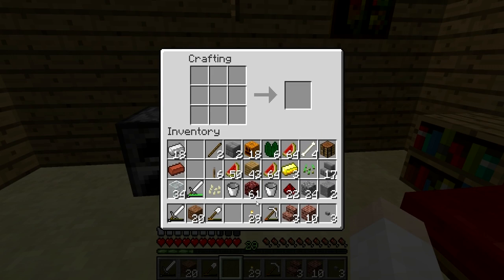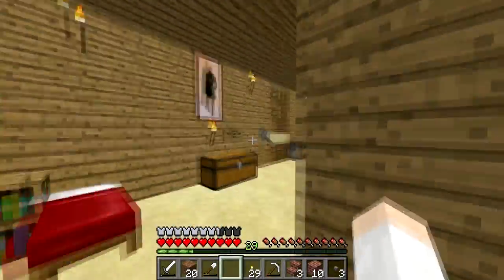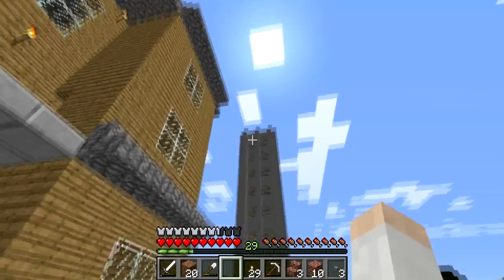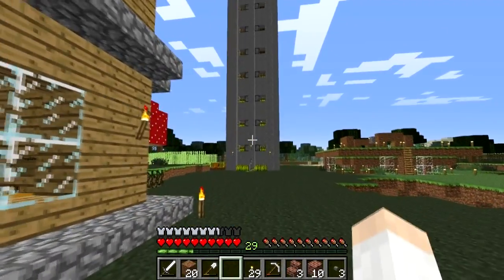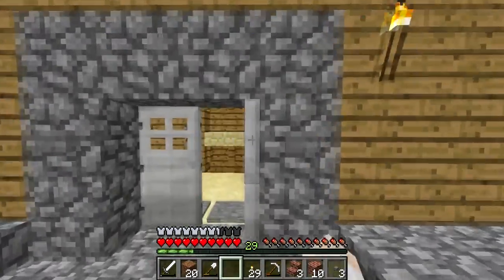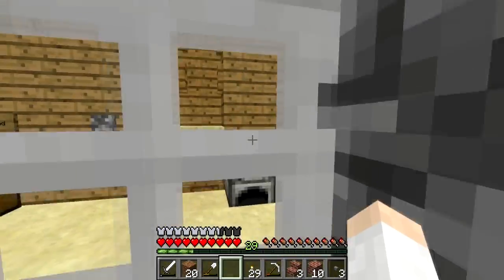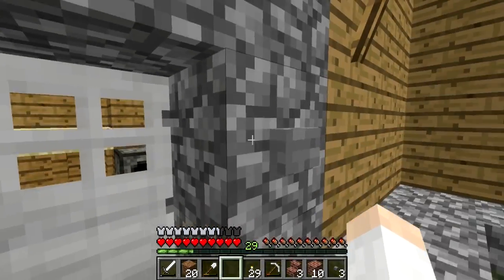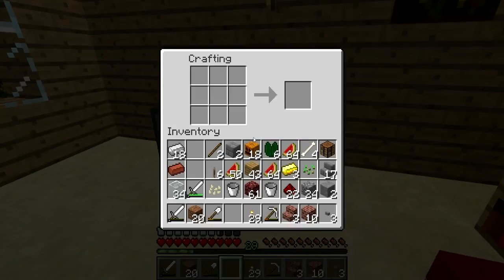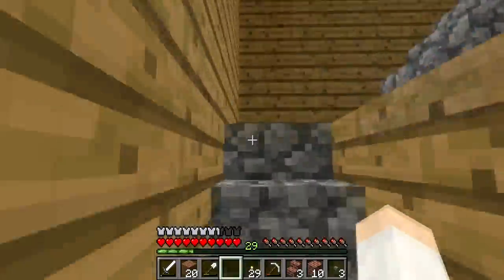Let's see what else do we want to do this episode. Oh right — this automatic wheat farm. I think it might be close to being done, but I wanted to try something special with it. It shut down again — come on. Okay, so I wanted to try something special with another new item: the redstone lamp. So let's go ahead and head up, get some glowstone — looks like we have plenty here.